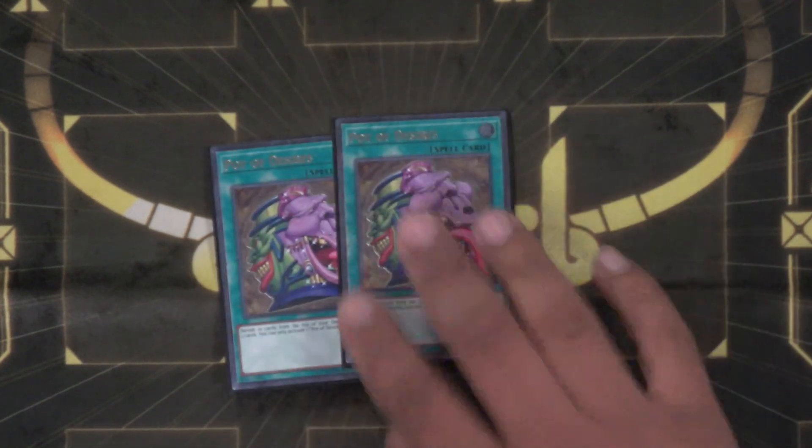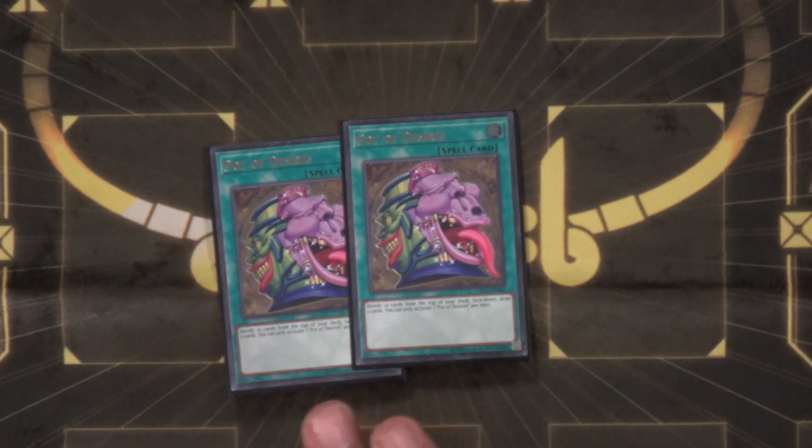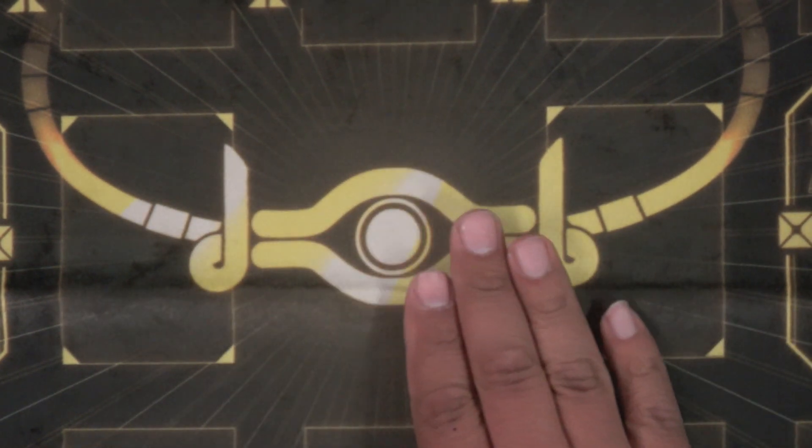A couple of new things I've been adding: two Pot of Desires. It can either bait out Ash — there are a lot of combos where Ash can just be an ender right there — or after you've done all your combos you can activate it to get more resources and hand traps. I've been having good times with it and haven't had problems where I've banished everything I needed. Have you drawn into the second Pot of Desires off the first one? I don't want to talk about that.